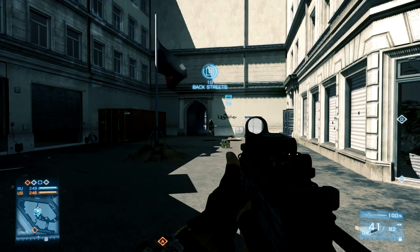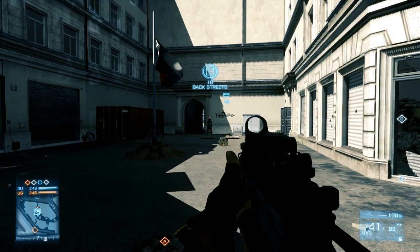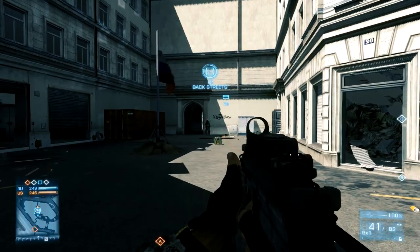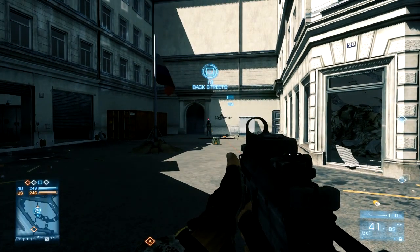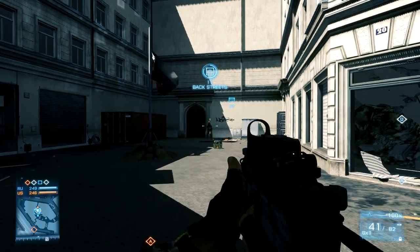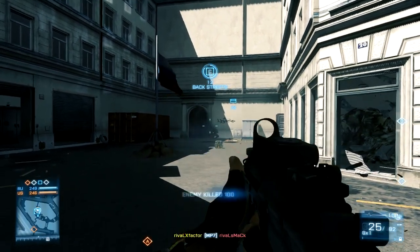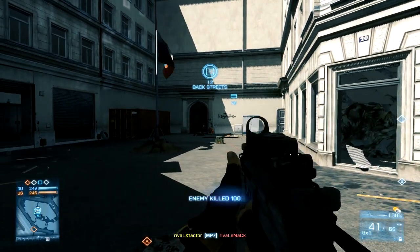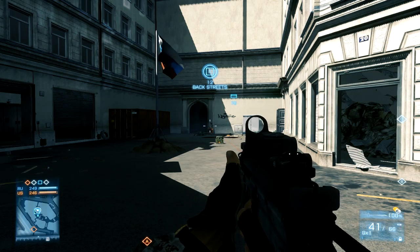Another thing about the MP7 is it's the best of the best when it comes to hipfire and the range at which you can do it. Burst fire in five to eight round bursts like in my other videos, and watch how quick this drops him from range — that's two bursts and he drops. Don't try this with support guns hoping to level guys; they're not that accurate. But the MP7 is a laser beam death machine.